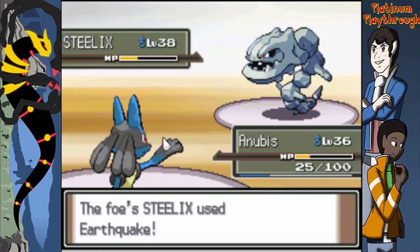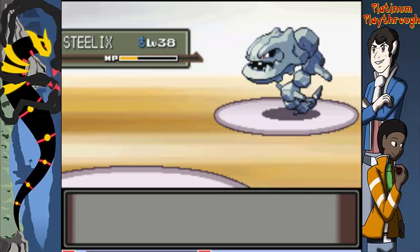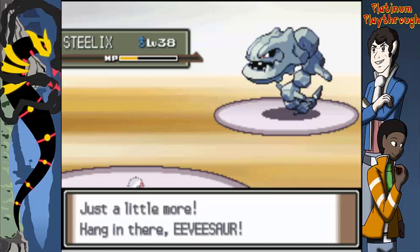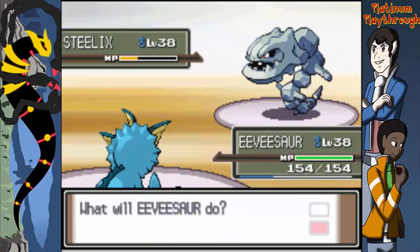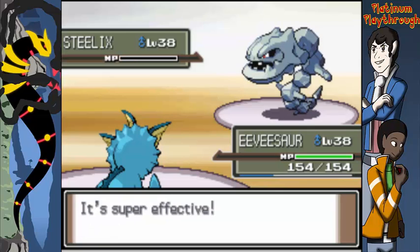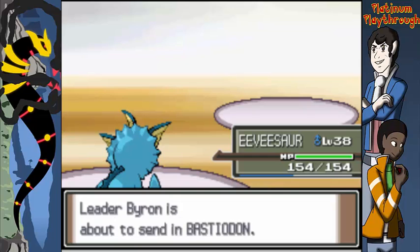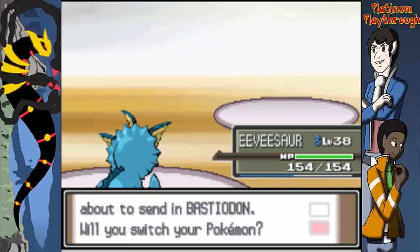Yep, that's an issue — Steelix survived. Hmm. EVsaur, thank you — Surf time. Brian is defeated. Now a Bastiodon comes out — Steel and Rock type, the other fossil Pokemon. Should we stay in? Yes. Surf again — he's level 41, higher than I thought. Get him EVsaur, show him who the true dinosaur is! It tanked it — Bastiodon used Metal Burst!